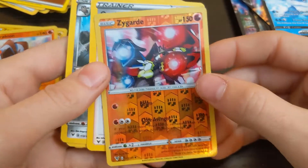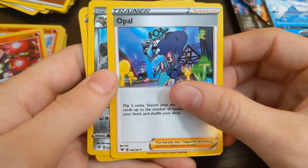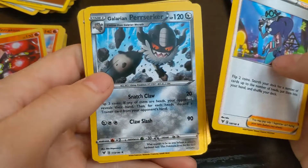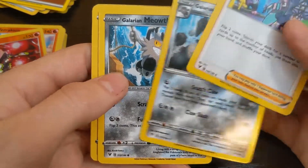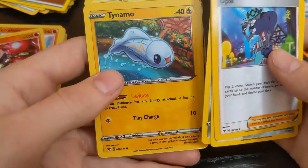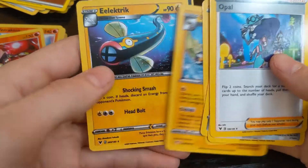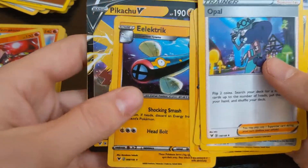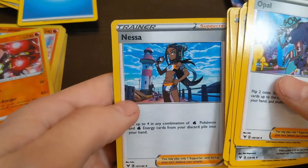Oh, Zygarde! Old boy, the other old lady. This rock crusher. Galarian Meowth — okay, many of us from him. Tiny Mime, Electabuzz, Electivire, another Pikachu — fan favorite — and Nessa.